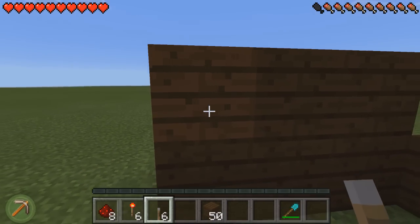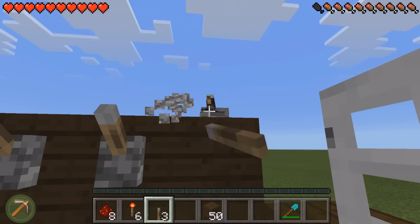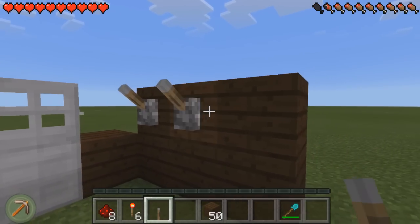And then we're going to get our six levers and place them on the top three blocks — one, two, three on each side.